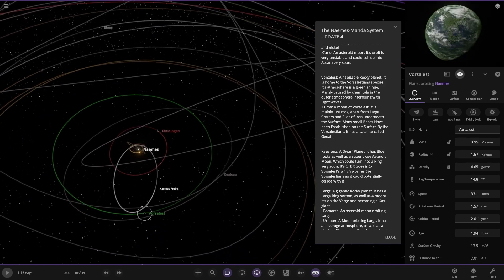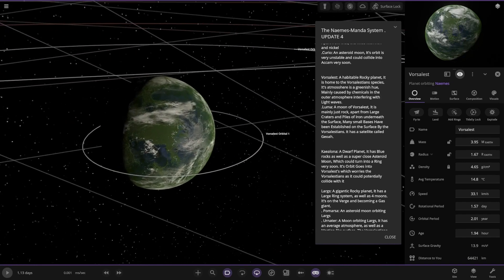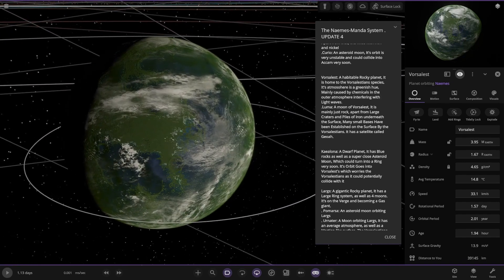Next up we're heading to Vorsalistons, which is the green one. Nice looking planet — an actual rocky planet, it is home to the Vorsalistons species. Its green hue is mainly caused by chemicals in the outer atmosphere interfering with light waves.